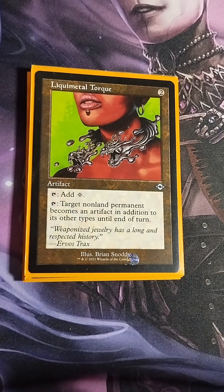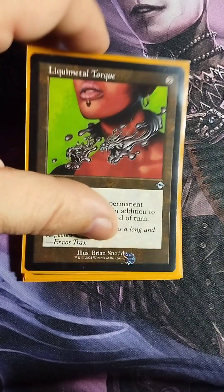Liquimetal Torque — two drop. Tap to add one colorless, or tap to target non-land permanent — it becomes an artifact in addition to its other types until end of turn. I put this in so that if I needed something to sacrifice, I could target one of my regular creatures, turn it into an artifact, sacrifice it to Farid, and continue the goading process. It's come in pretty handy.